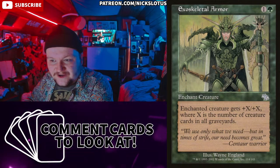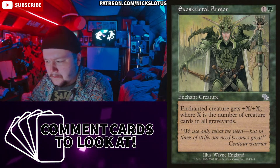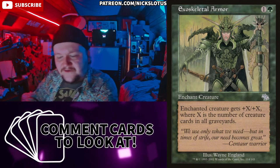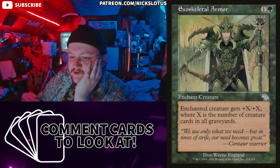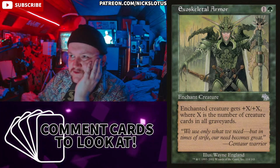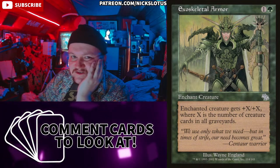Exoskeletal Armor — one and a green to enchant a creature. Enchanted creature gets +X/+X where X is the number of creatures in all graveyards. There's always going to be one or two graveyard decks at a Commander table, and by that logic those decks are probably going to have easily ten-plus creatures in their graveyard by turn six or seven.